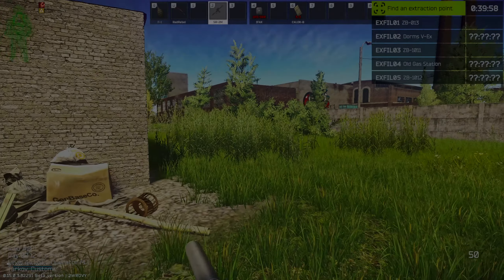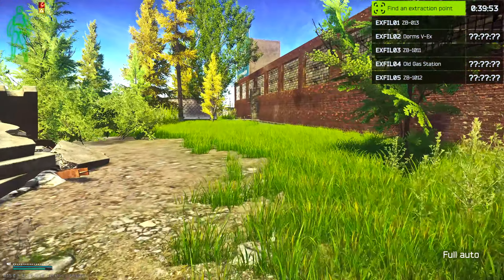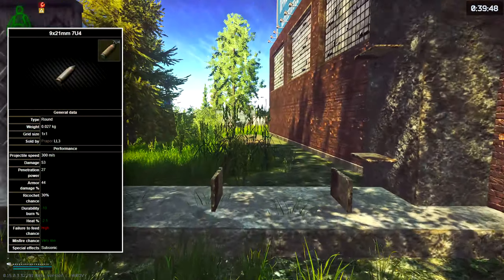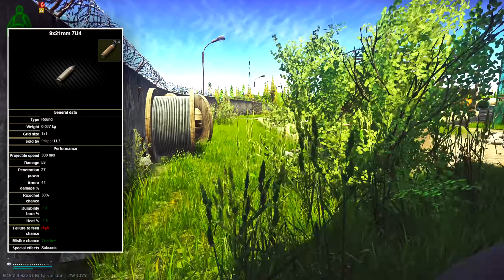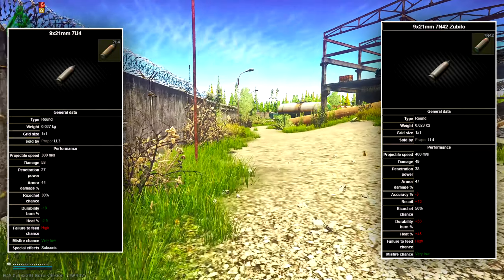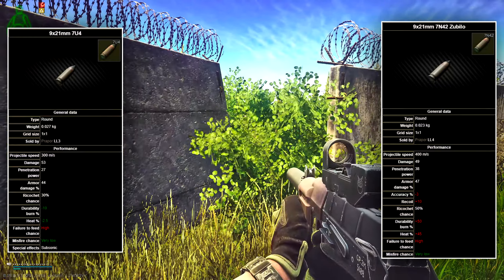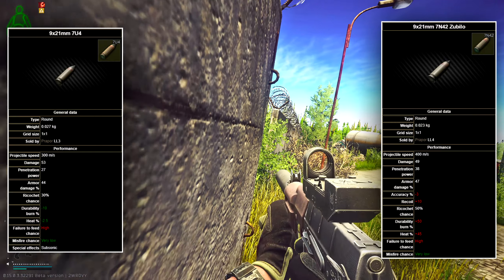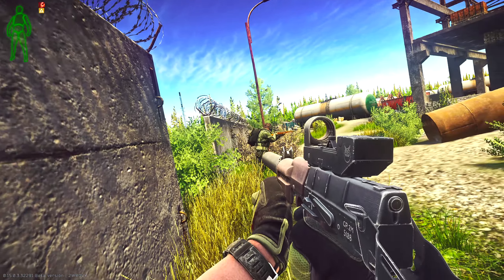Now let's move on to the ammunition. You have quite a few options. The two I'm going to point out are both available on the flea market, but they are on slightly higher level traders. The first one is the 7U4, which is 298 rubles per bullet from Prepper Level 3, or 350 rubles per bullet from the flea market. The next one is the 7N42, at 859 rubles per bullet from Prepper Level 4, or 950 rubles per bullet on the flea market. I know it's not really in the budget category, but if you can spend the money, I would go with a full mag of 7N42.